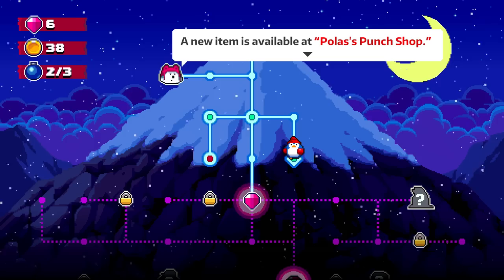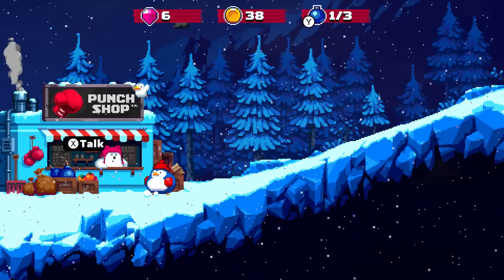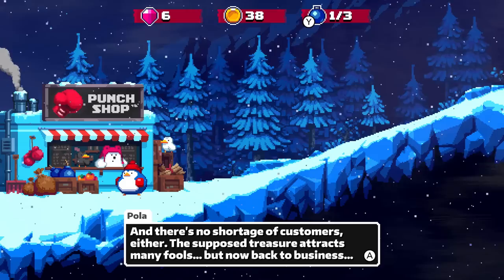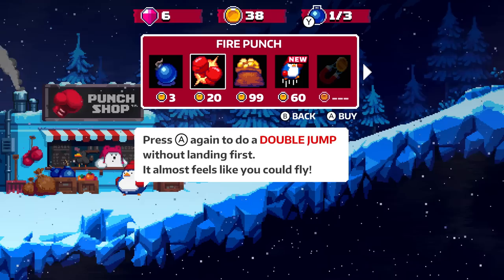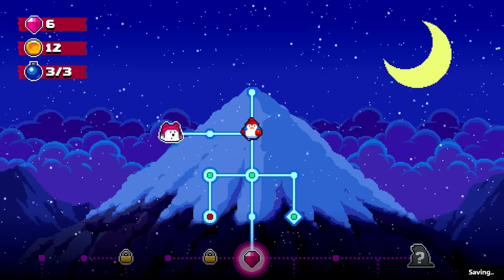I might open up this path. A new item is available at Pola's Punch Shop — let me check it out. We have 38 coins for a little spending spree. The Fire Punch allows us to break ice in a single hit — that'd be super convenient. We also now have the Money Bag, which increases the coin maximum from 99 to 999, and the double jump. We'll use the Fire Punch and two more bombs.